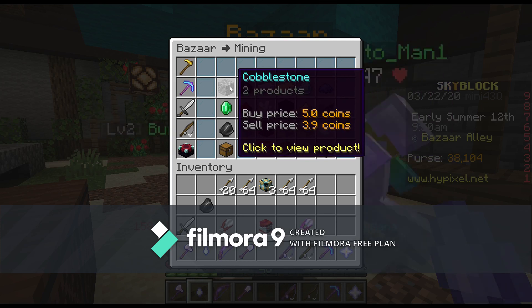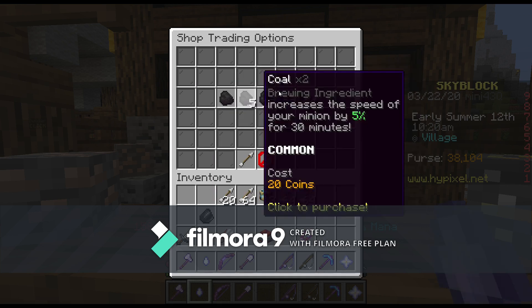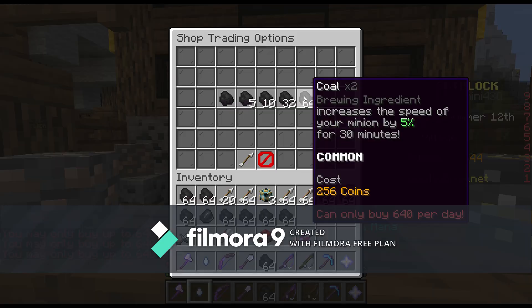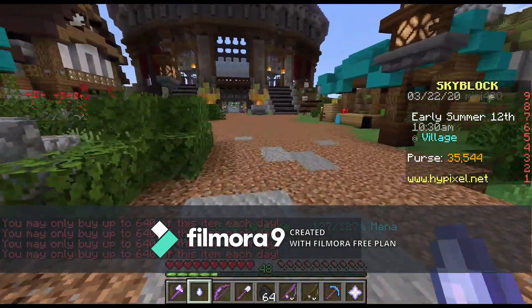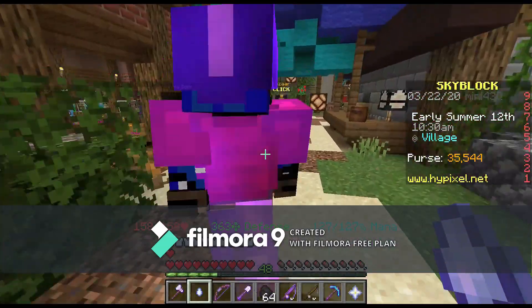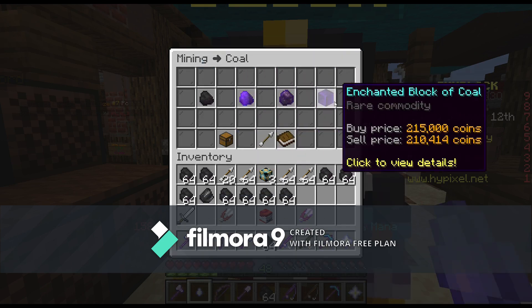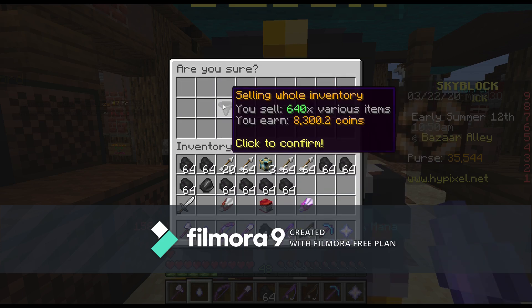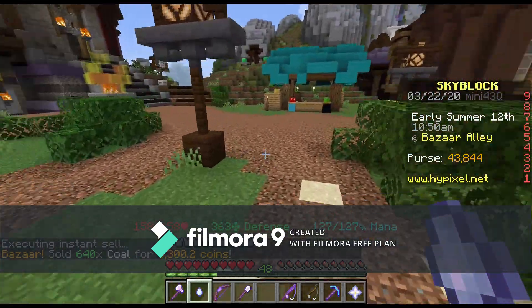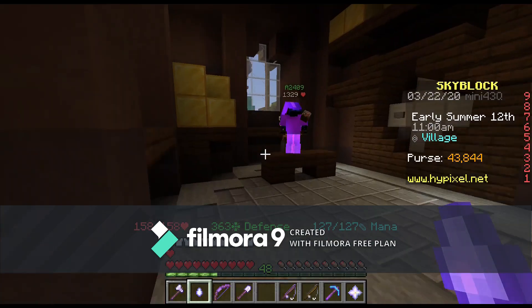Gravel is a no-go — don't do that. Coal — coal is a yes, people. Apparently I can sell it for 12 coins, and I can buy two for literally 8 coins. So we're just going to stack up on a few of these. Spent 3K buying these guys, and now we're going to see how much money this is going to make. We've got our coal right here. We have enchanted coal, enchanted charcoal, and I do notice that the enchanted charcoal is worth a lot more. That is a lot of profit.